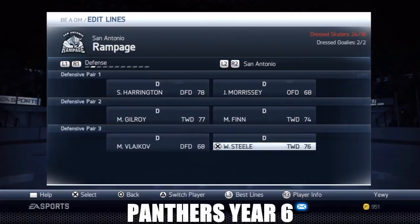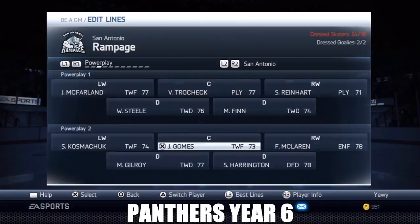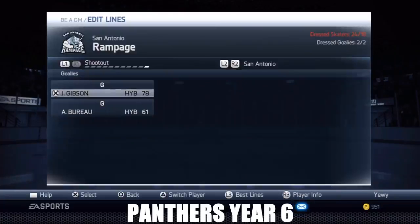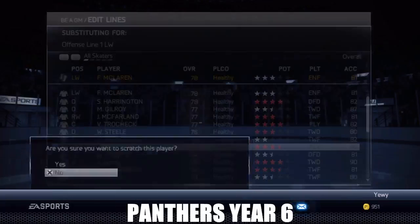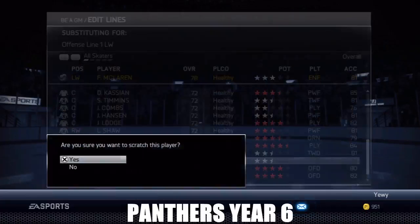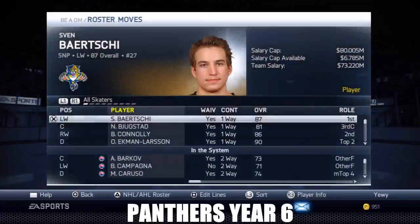I'll put Barkov on the second line. Goalie-wise, Gibson and Grumman - I want Gibson in there because he's a four and a half star. Our goaltending has been absolutely crazy. Now I just have to go through and scratch all the guys that need to be scratched. I wish there was a 'best lines with current dressed players' button - that'd be so sweet. Looks fine, they'll all get playing time.